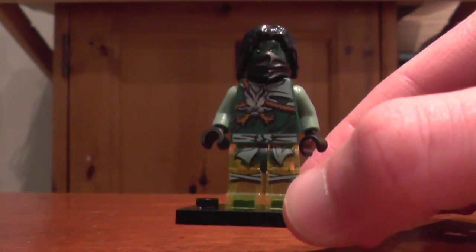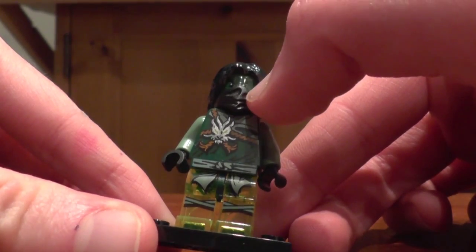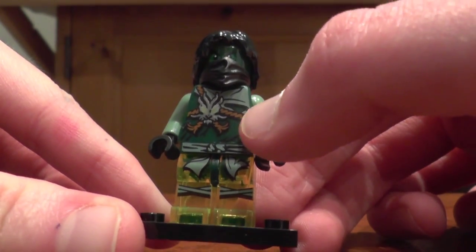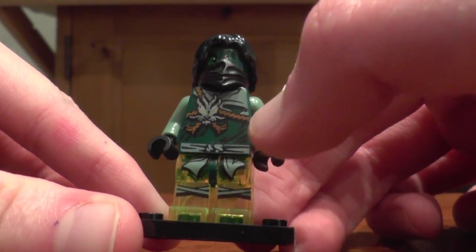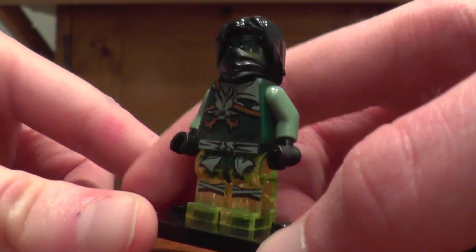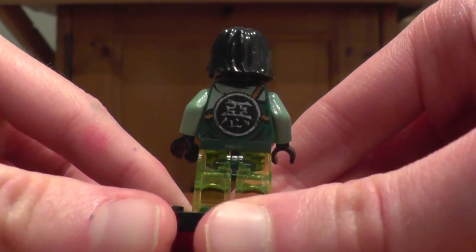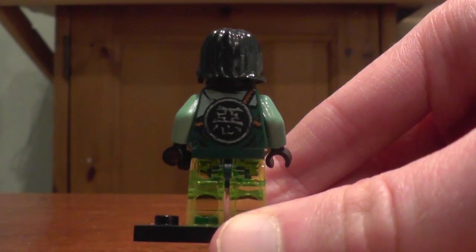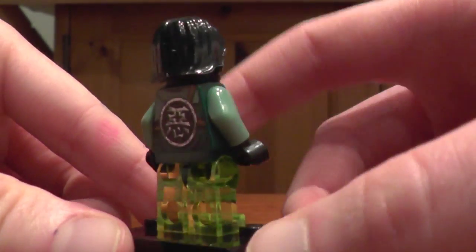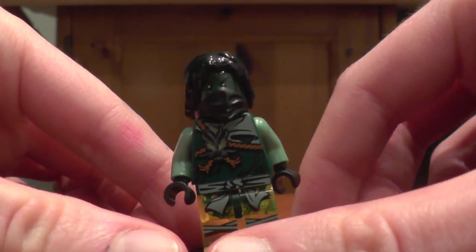So anyway, we've got our Moro figure here. His legs are translucent along with his head — I believe they are possibly glow in the dark, I'm not sure. As you can see, he's wearing his green robes with Lloyd's little symbol on there, because Season 5 is called Possession for a reason. In the Lego Ninjago TV show, Moro wanted to be the Green Ninja, but Sensei Wu said no. He went off, became cursed, and basically possessed Lloyd's body for nearly the whole season.